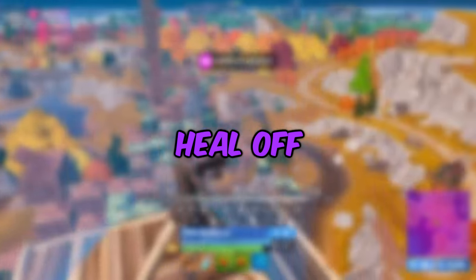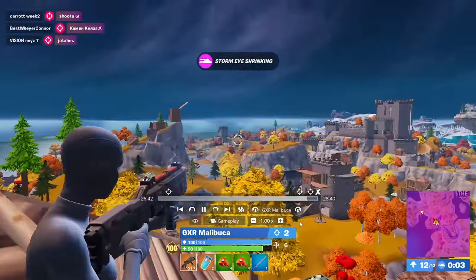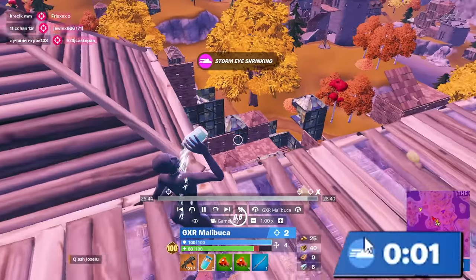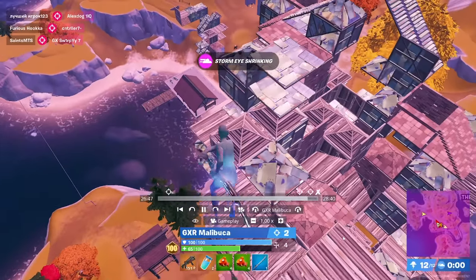When it comes to consistently winning games on heal-off this season, it's really important you do what Malibuka does right here, which is to go ahead and pop your slurp juice at the last available second — you can see he pops it around one second left on the clock. That means he's going to have the maximum amount of time to run back in storm and try to find extra whites.